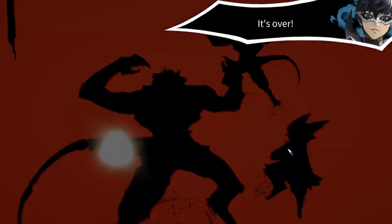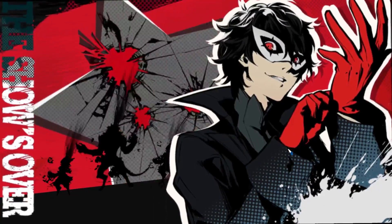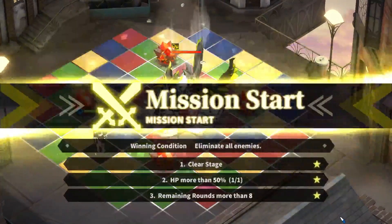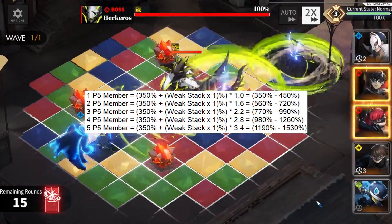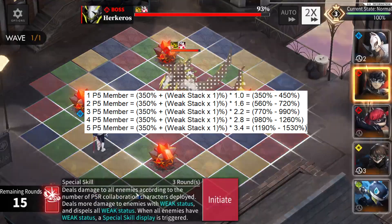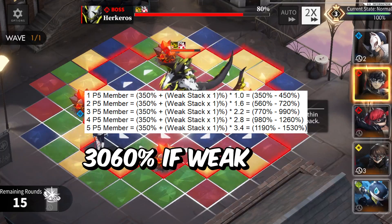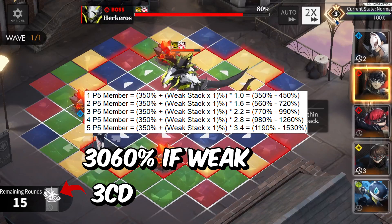You might think 350 damage — or 900 with Weak status — isn't that impressive, almost like Brock damage, and that Brock can also aggro enemies. You'd be right, if not for the P5R unique multiplier: for each P5R member in your team, All Attack deals 60 more damage. As shown on screen, with one to five P5R members, you can deal up to 1530 damage to all enemies, and for enemies with Weak status that's 3060 — and this is a skill with only three cooldown. There is absolutely no skill that can rival this damage.